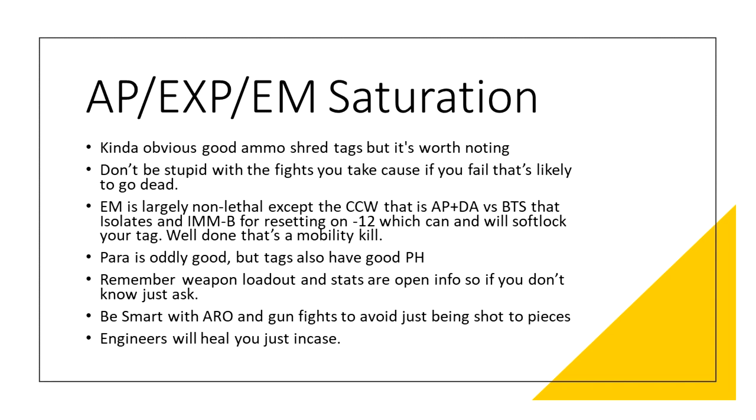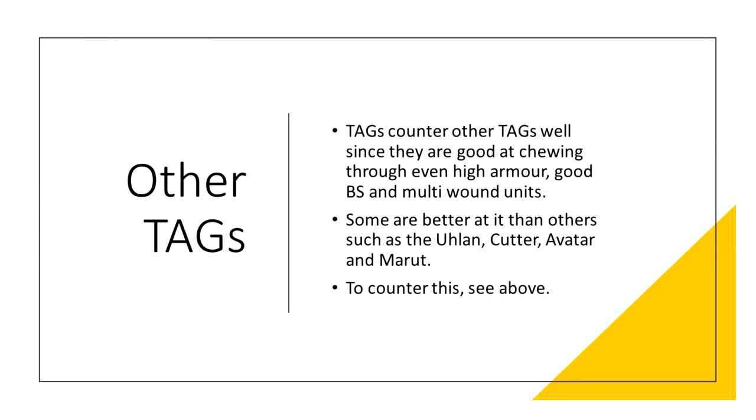Other TAGs are a great threat to your TAG — it's why TAGs are so popular. You tend to take TAGs to crack through your opponent's ARO pieces or anything with high armor, good BS or high wounds. You take your TAG to deal with TAG-like threats. Some TAGs are better at hunting other TAGs, such as those with mimeticism, the ability to outrange, outgun or outshoot another TAG. Anti-TAG options include the Ulan with its camo, surprise attack and DA plus AP on its Fjordbach; the Cutter and Sphinx with hidden deployment and MSV minus 6; the Avatar with MSV minus 6; and the Marut against mimetic TAGs thanks to its MSV2. Almost every TAG can tangle with other TAGs, but not every TAG will want to — and to counter this, you could just bring your own TAG or literally anything discussed above.